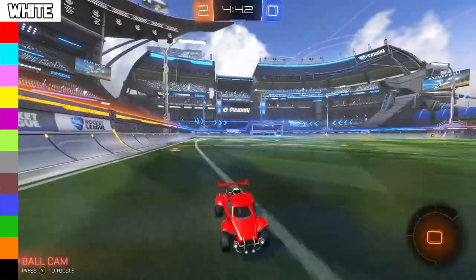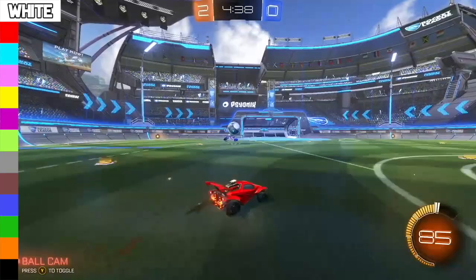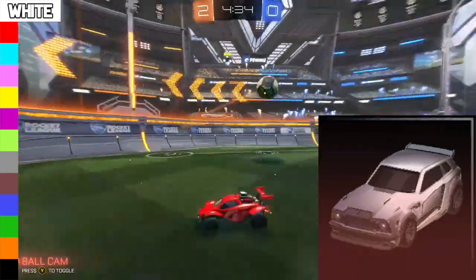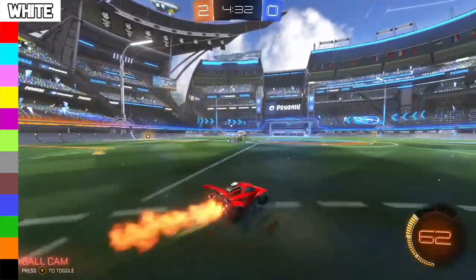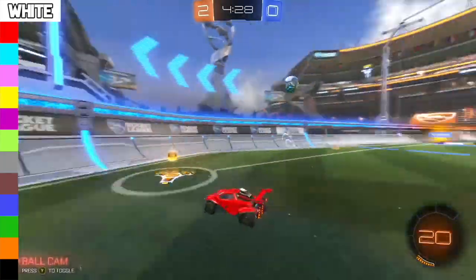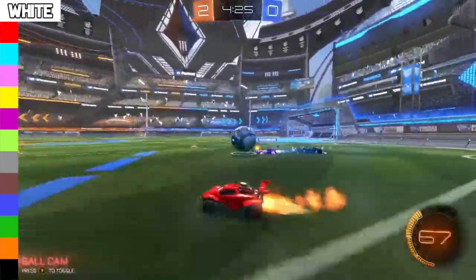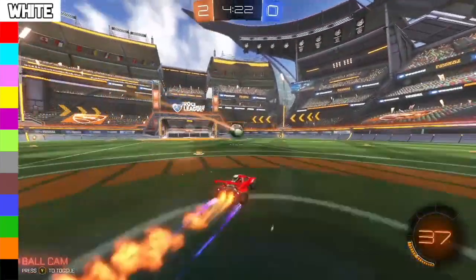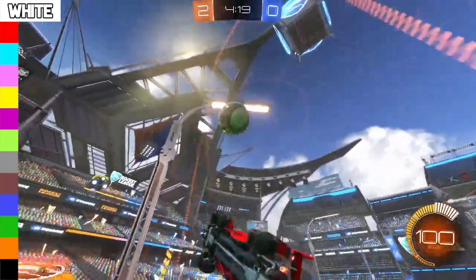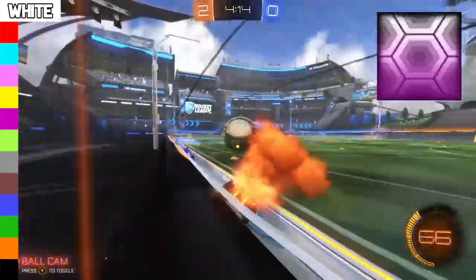Starting off with the Titanium White Fennec, which ranges from 2,900 to 3,100 credits. There are two current scams: the first is switching it from Titanium White to Gray, and the second is switching a Titanium White Certified Fennec for a regular Certified Fennec. I would suggest buying it for around 2,850 — under 50 credits of its minimum value — and selling it for the max price. Since Titanium White is the most popular color, it's very easy to sell, and a good Black Market overpay is also an option.